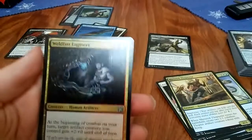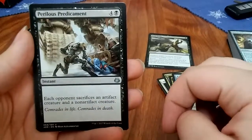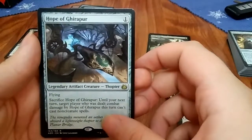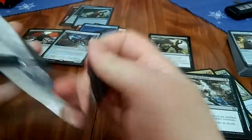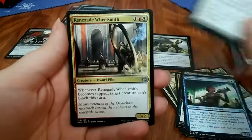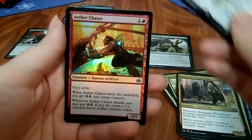Weldfast Engineer, Pacification Array, Perilous Predicament, and Hope of Ghirapur — I don't know. Trophy Mage, Dawnfeather Eagle, Renegade Wheelsmith, and Consulate Crackdown with an Aether Chaser foil.